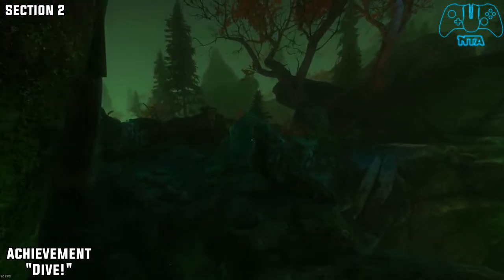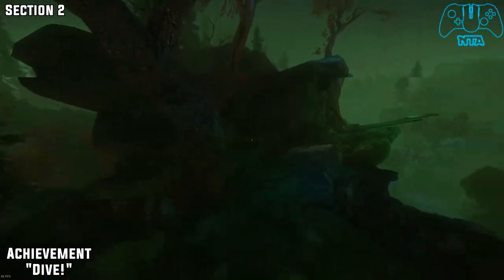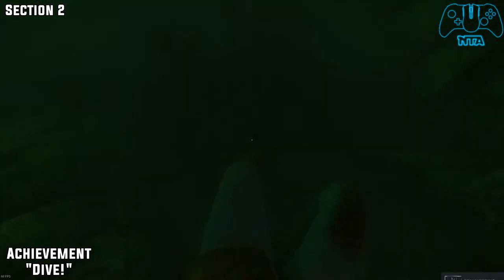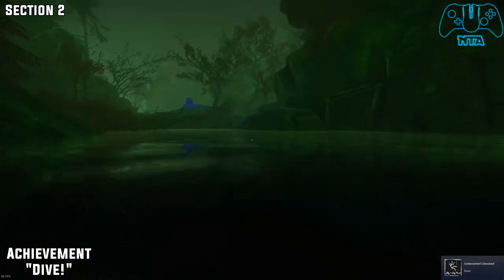Section number two — the first achievement of the level. So once you see a shadow creature do a dive off, pretty much do the same thing. Just jump off and get the achievement.